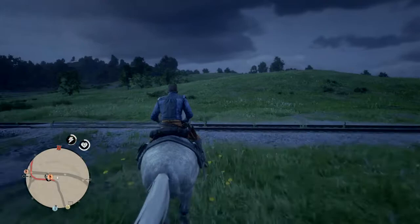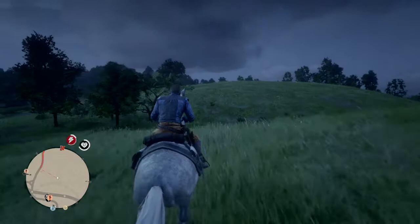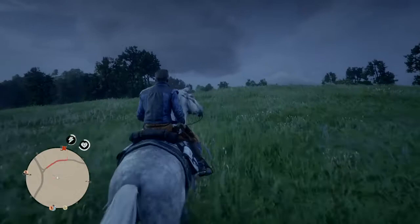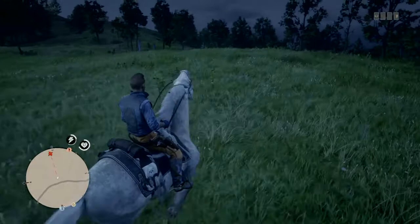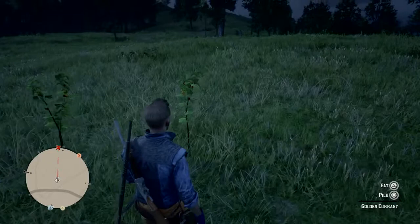They're quite easy to find once you know where to look - they're quite easy to locate because they're quite tall plants, like sticks essentially. Tall sticks - they are just these things right here. If you find them in the desert they look like this - the black currants. It's simple as that.